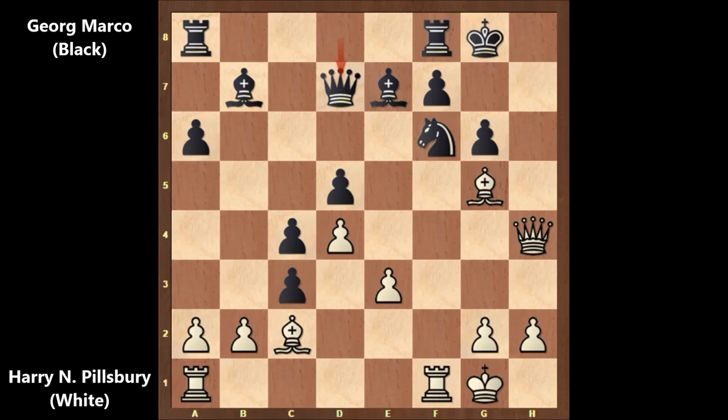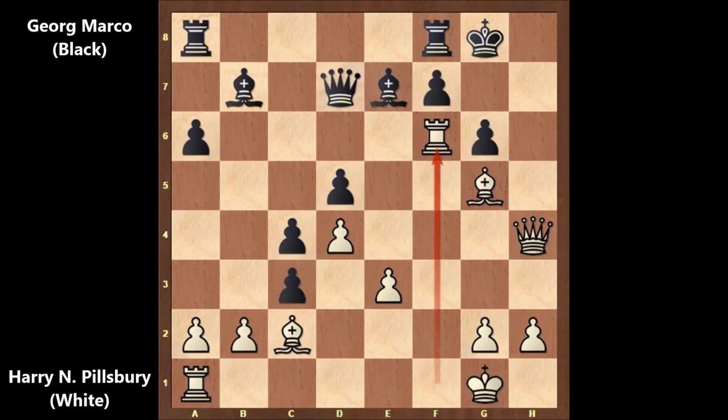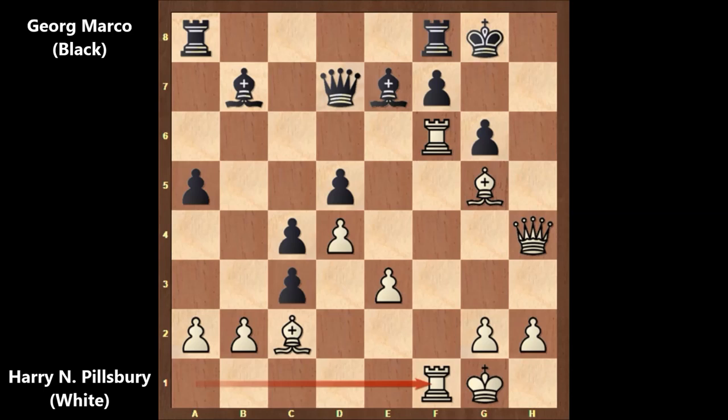Pillsbury captured the knight. White is a piece down. Queen takes on d7, and again it is white to move. Pillsbury played rook takes on f6, sacrificing the exchange! Black didn't capture the rook and played a5. If capturing the rook with the bishop, then queen to h8 checkmate — there is no defense. So this is why Pillsbury played rook takes on f6. Then a5, doubling the rooks, rook to a6.